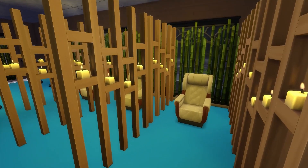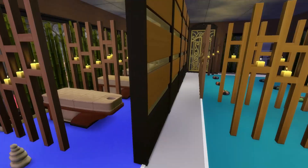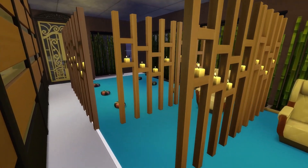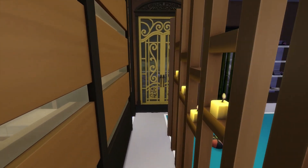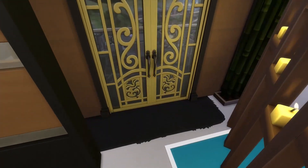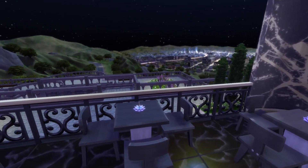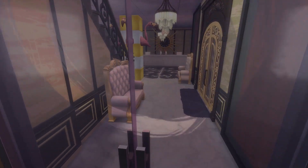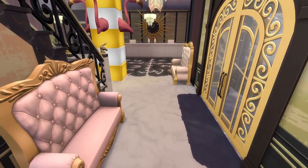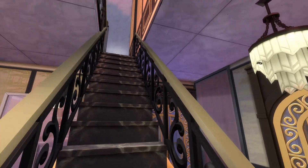We have massage chairs, you can get your nails done, massage tables — ignore that rock pile in the center, it's not supposed to be there. We have a little meditation area, and again you can go out onto the balcony/patio/veranda and enjoy a beverage from the juiced-up bar, which I also used as a front desk for the spa because it fit — it was the only spa one there was.